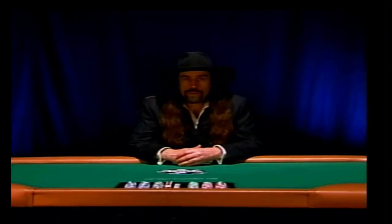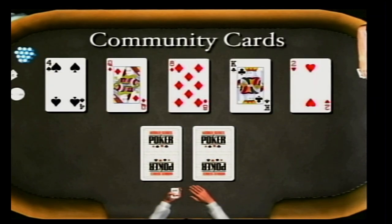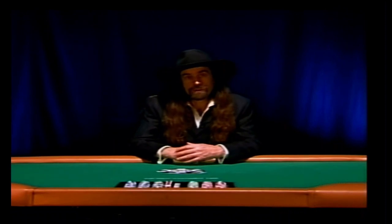The rules are pretty simple. You're dealt two hole cards to start, and with the aid of five community cards, you try and create the best poker hand you possibly can, or at least the illusion that you have the best hand.